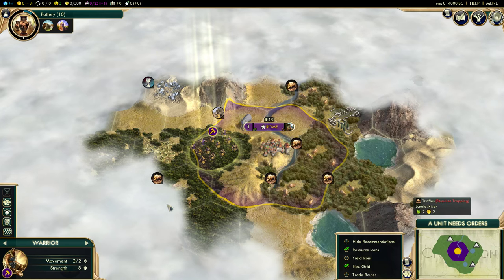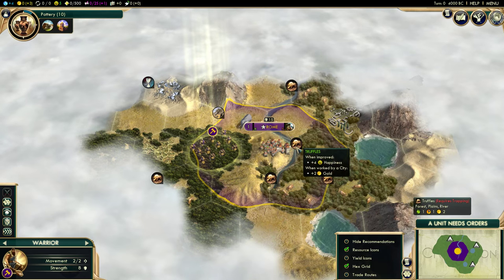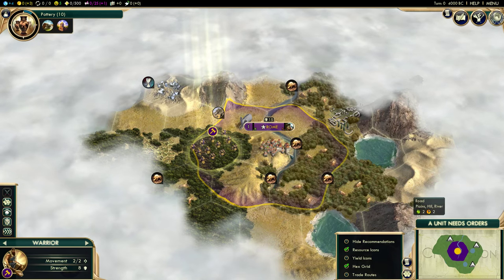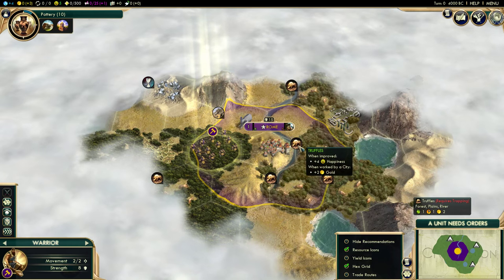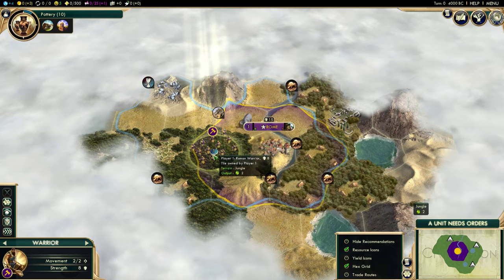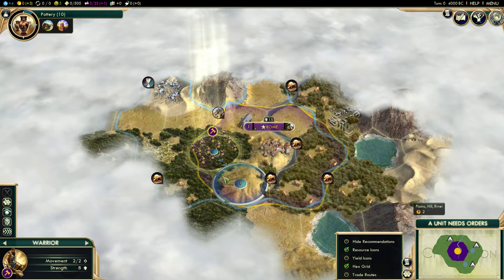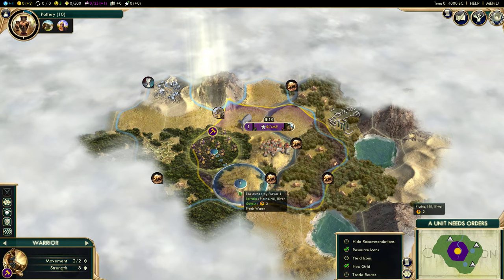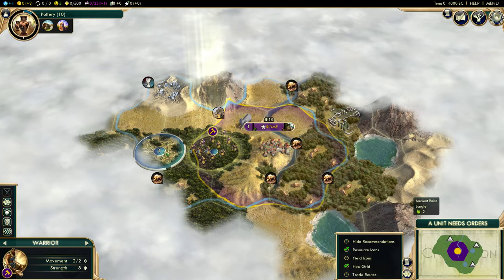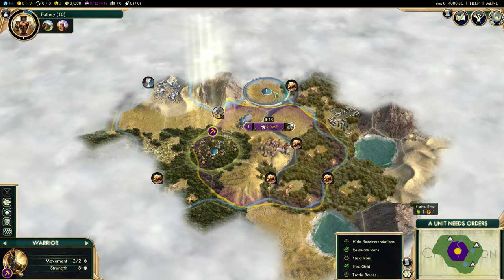Quick note: you might be thinking you can improve all these resources and get a bunch of happiness. No — you only get the happiness bonus from one improved resource of each type. So I'll get a happiness bonus from truffles and a happiness bonus from silver, but not from each of these truffles surrounding Rome. They will give me some additional gold as well, which would be nice. So I'm going to move my warrior. We can move farther in certain directions than others — that's just because of terrain type. If I move into these hills, I'll be able to see farther because I'll be standing on top of a hill — two tiles away instead of just one. I'm going to go here because I want to go to these ruins.